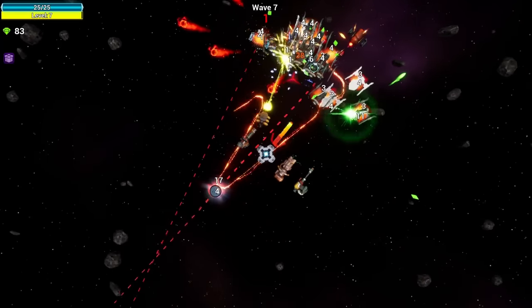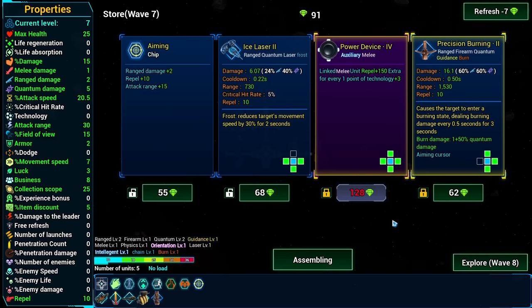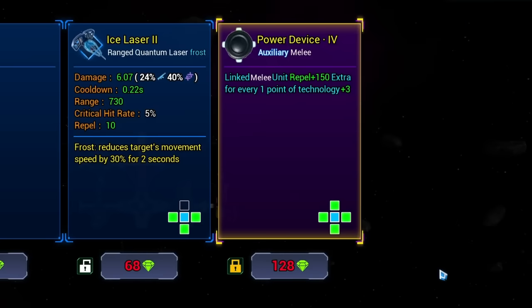And the poor ships can't get away from the fire. Burn them all! Even though we're in space. All of these are pluses so I'm definitely taking that. Sadly we didn't get enough for this one. But we do have enough for precision burning too, which also has burning.